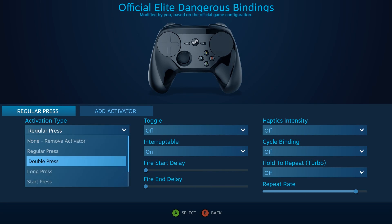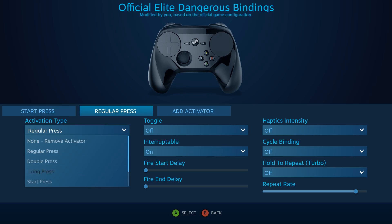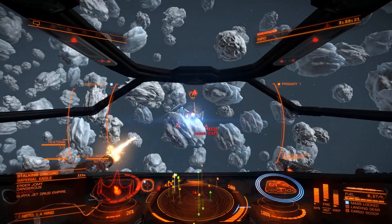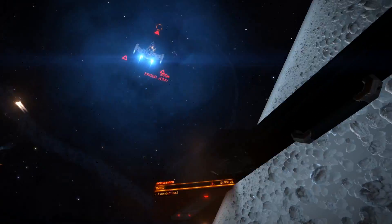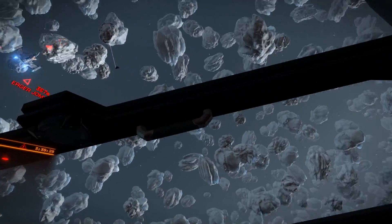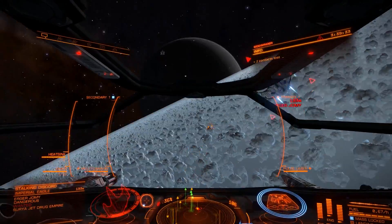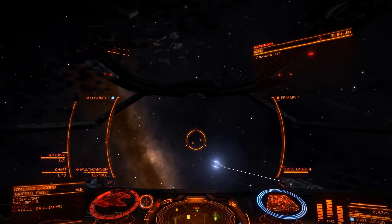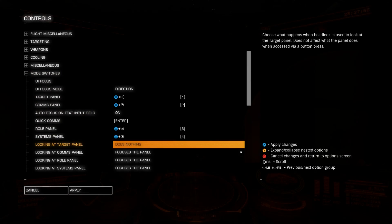More accurately, I used two activators: one to activate when I pressed the right grip and another to activate when I released it. This had the effect of activating head look when I pulled the grip and deactivating it when I released. I was amazed at how well this worked right out of the box — it was incredibly intuitive and fun to look around just by physically moving the controller around.